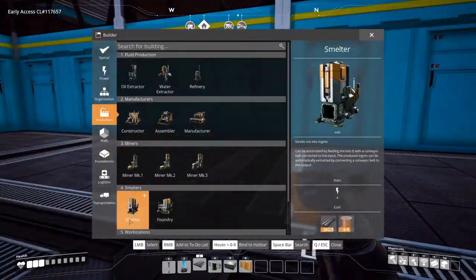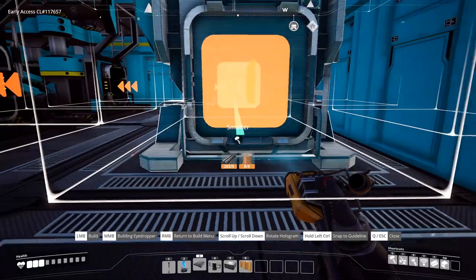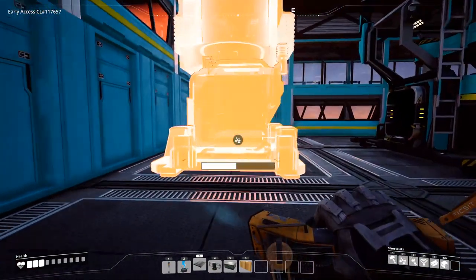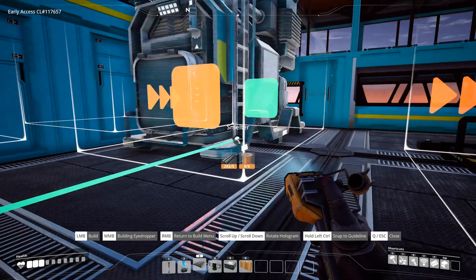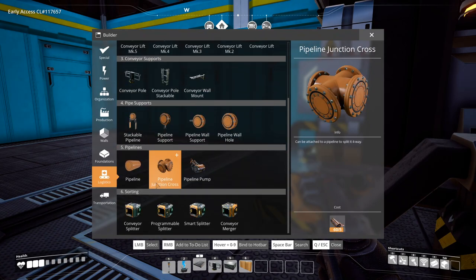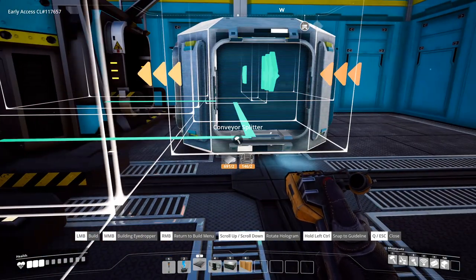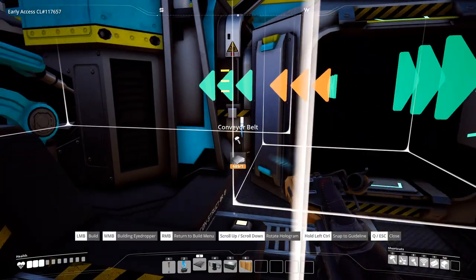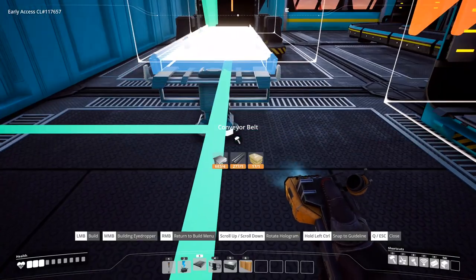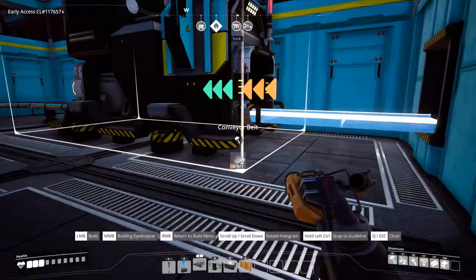You will need a smelter. The smelter placement doesn't matter too much, but you want to make sure it's in line with where we're coming in with our iron. Leave some space on the third block. Push the smelter back slightly. Then you'll need another splitter — put it as close as we can get to our constructor, just like with the iron setup. Connect those two, then come out of your smelter one, two, and connect into the splitter. Now we have that set up, connect and we're good to go.